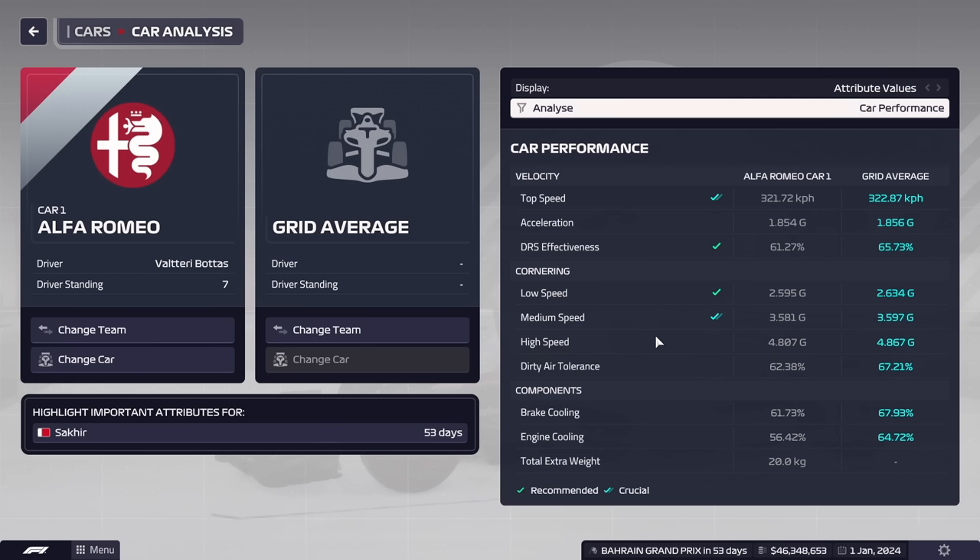In terms of what I would recommend you focus on, I'd have to say cornering. Top speed is nice for overtakes and generally very useful at a lot of tracks, but your cornering ability is going to allow you to get close to a car in front even if you have bad dirty air tolerance. My strategy has been to just focus on the low speed, the medium speed, and the high speed cornering — we are specialising our parts with that in mind. Cornering was king in the last game and it is still king here. If you want to focus on getting a quick car, focusing on cornering is going to be your best bet.